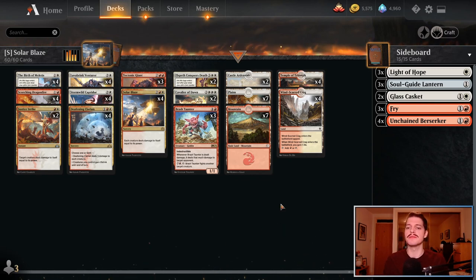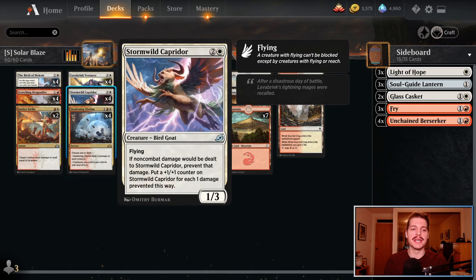If you've got the Chandras or the Sacred Foundries lying around, then you can upgrade the deck as you see fit. Of course at ChannelFireball.com you should be able to click a link below this video and actually instantly see this deck laid out in the deck list builder there. $40 for a list like this, it's not too bad. Let's get to the games and see how Stormwild we can get with these Capradors.